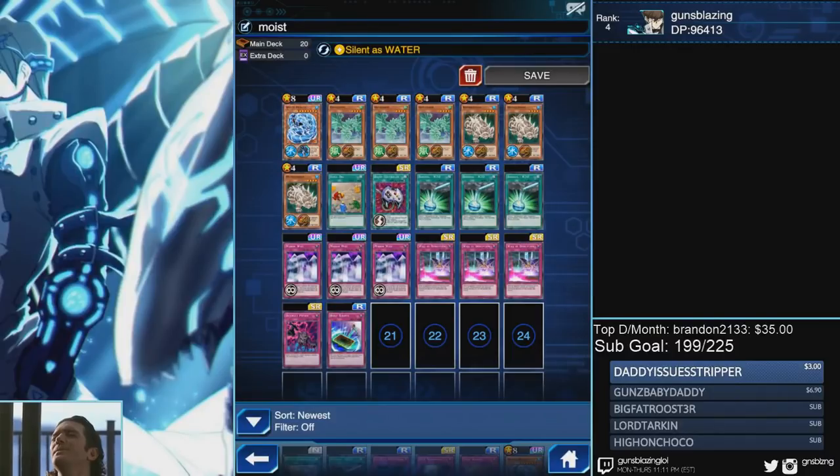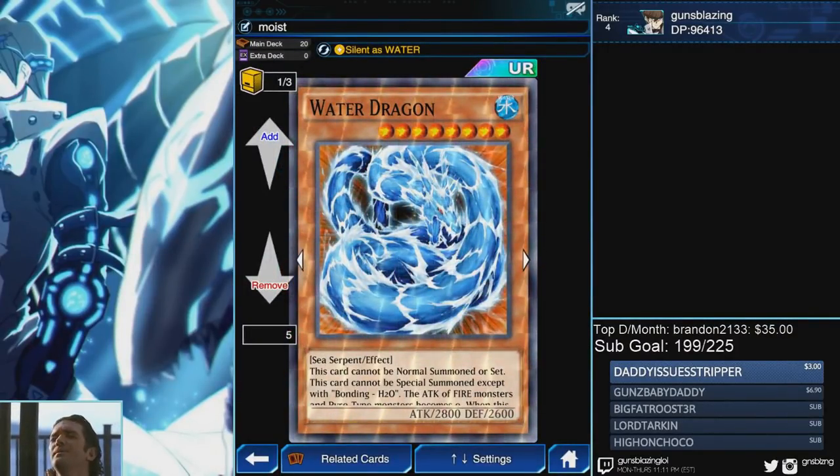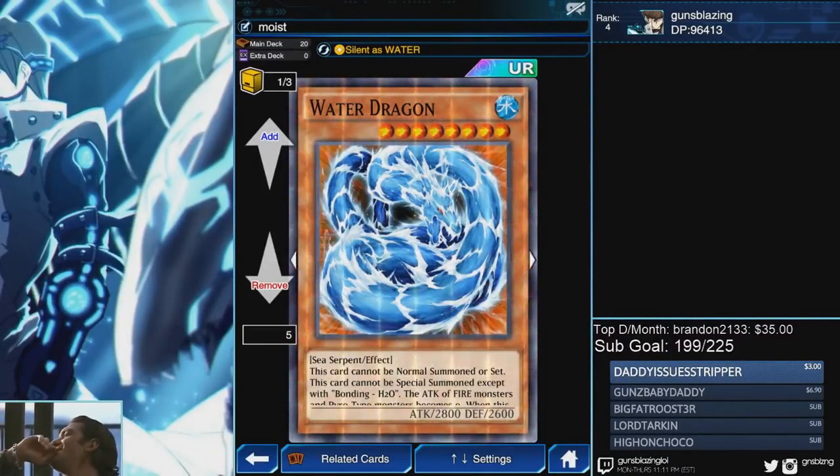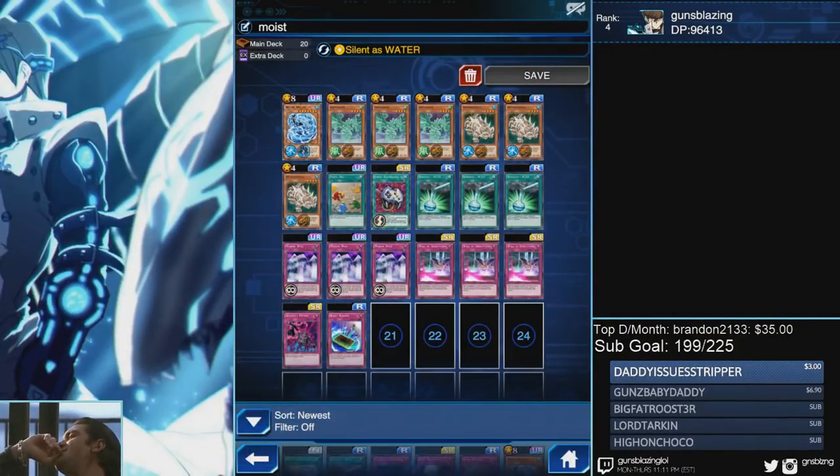As for the traps, Mirror Wall allows us to pay 2000 so we can use Silent as Water. A lot of you guys don't have triple Mirror Wall or triple Wall of Disruption - you can replace it with pretty much any defensive backrow you want, for example Windstorm, Curse of Anubis, or Super Rush Headlong. To be completely honest, Water Dragon is not competitive at all right now. We might see more support in the future, but for now this is strictly a fun deck - take the L's at your own risk!